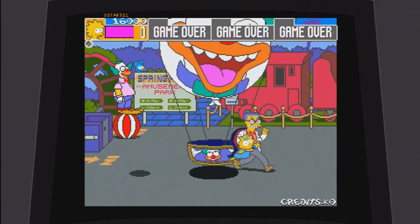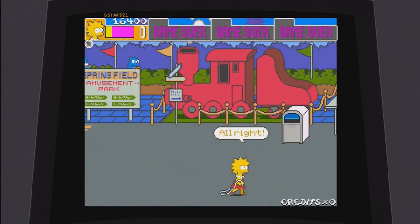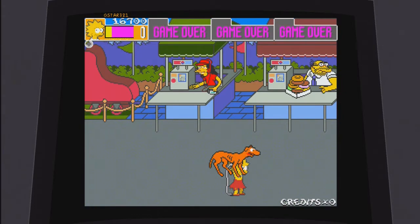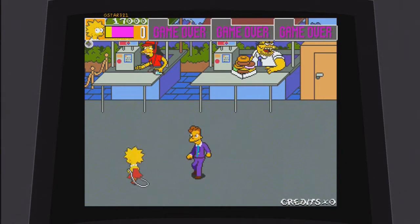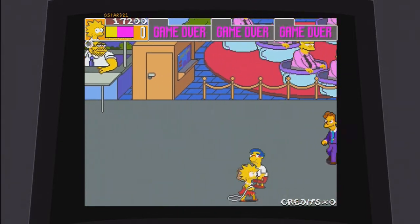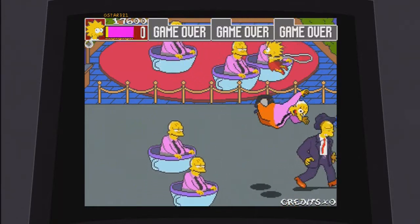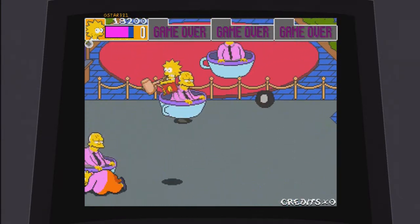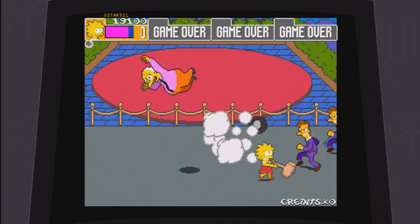Alright, so here we go — Stage 2, Krusty Land. Go ahead and kill this Krusty dude up here, because if you don't, he's just going to follow you around and mess you up. Hit that thing — that'll give you an apple. Now, the good thing about the Japanese ROM is that even if you're on full health and you get a healing item, your health is extended. So as you can see in the top left corner, I've got a little bit of yellow and the rest is purple or pink. And it's just the yellow part has gone up again, indicating that I've extended my life a lot more. On the USA ROM, you cannot do this — if you try and get a healing item when you're on full health, that will not extend it beyond its maximum. So this is unique to the Japanese ROM, and I suppose this is why they made the achievement on the Japanese ROM, because it would be insane if we had to do it on the USA ROM.